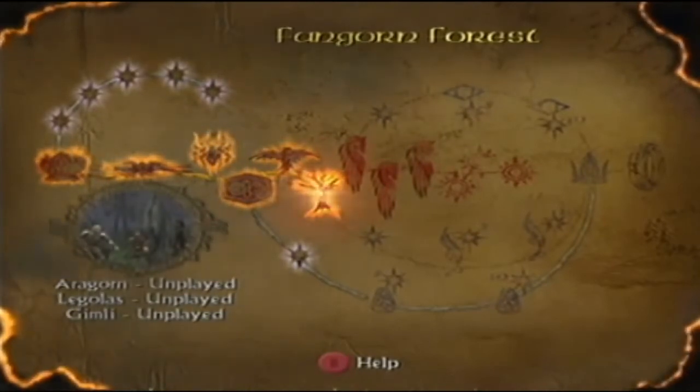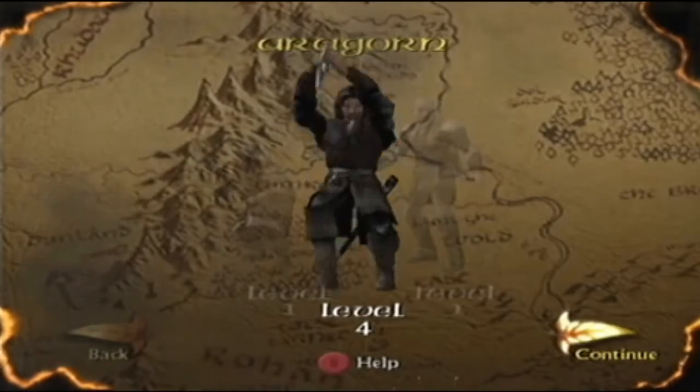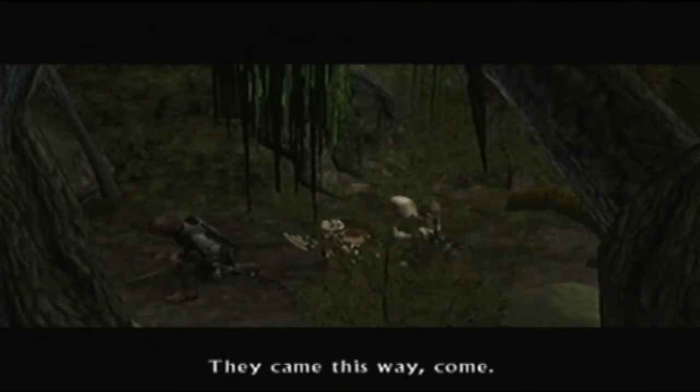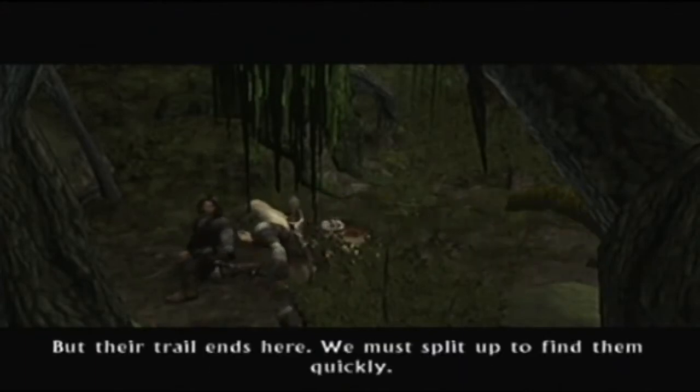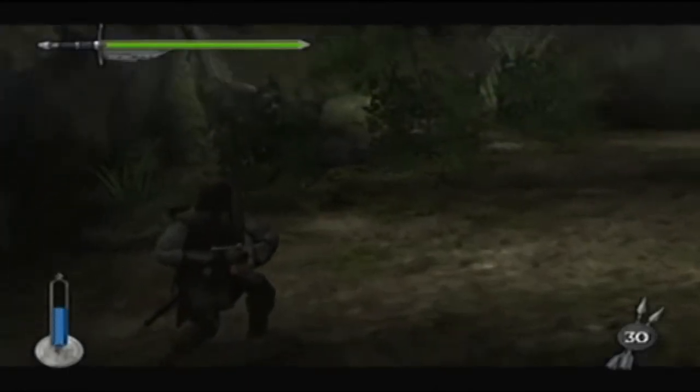I'm going to cut the cinematics out and I'll start talking as soon as it's gameplay visuals. Let's go. Aragorn, level 4 — yes please. Okay, we're in gameplay visuals now. Legolas said: this forest is old and it's full of memory. So we've got to split up to find them. Who is 'them'? Here we go, we're in control.